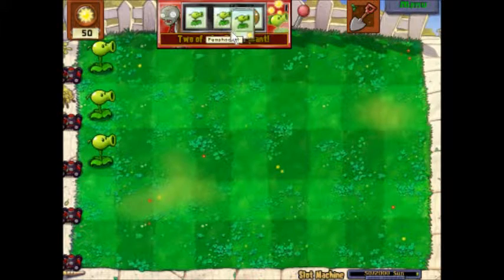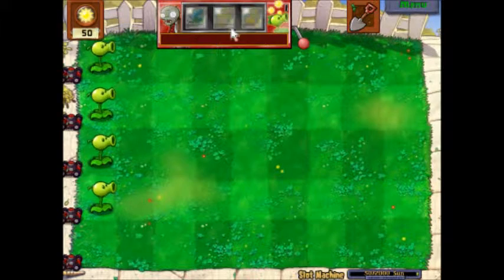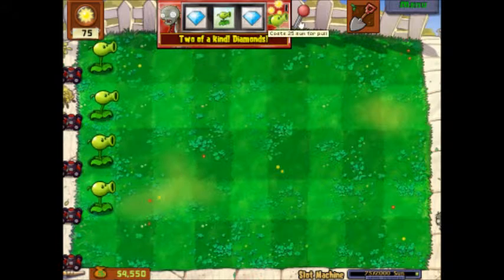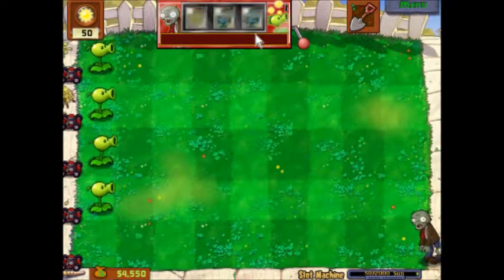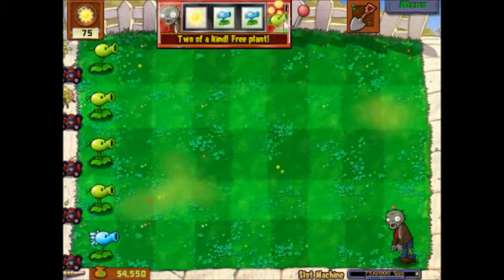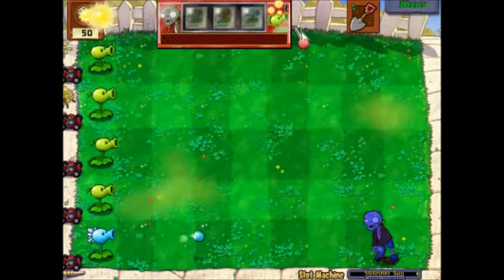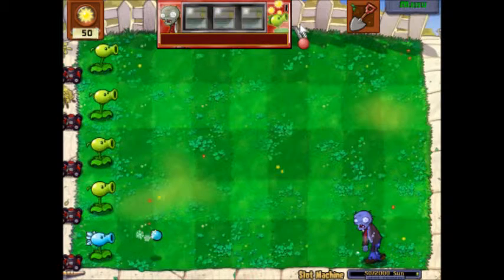If you get two of whatever it is, you will either get hit like that, and then we had two pea shooters so we get them. Two suns, gems, all that kind of stuff. Oh, that's helpful, we got diamonds. You don't need the sunflowers, they just drop from the sky. I don't think it even speeds it up. But if you get three of a kind, you get like three of them. As you saw, I got three pea shooters right at the beginning.